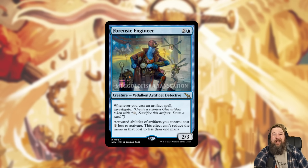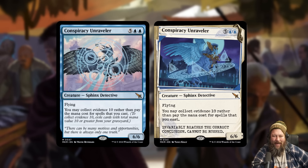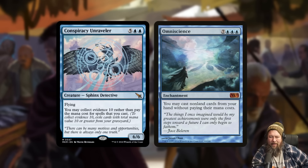Next up, we got a new mythic Sphinx Detective: Conspiracy Unraveler. This card is kind of wild — seven mana 6/6 flyer. It says you can collect evidence 10 rather than pay the mana cost for spells that you cast. So as long as you can exile at least 10 mana value of spells from your graveyard, you get to cast your cards for free. It's kind of like a weird Omniscience that's going to run out eventually.